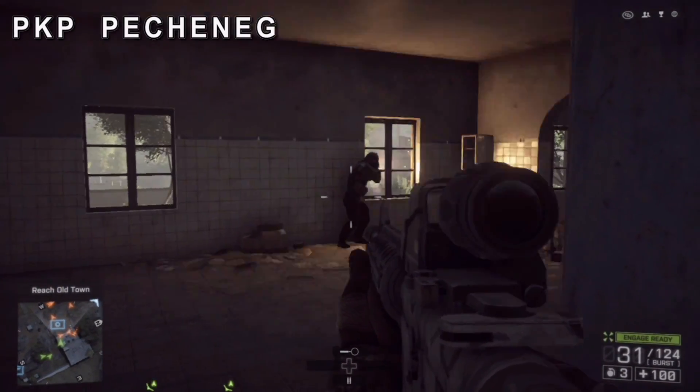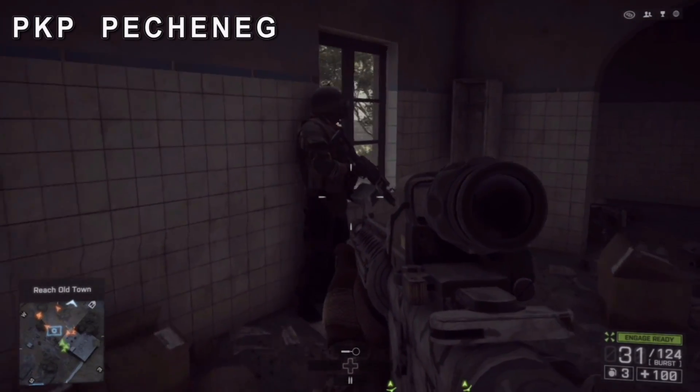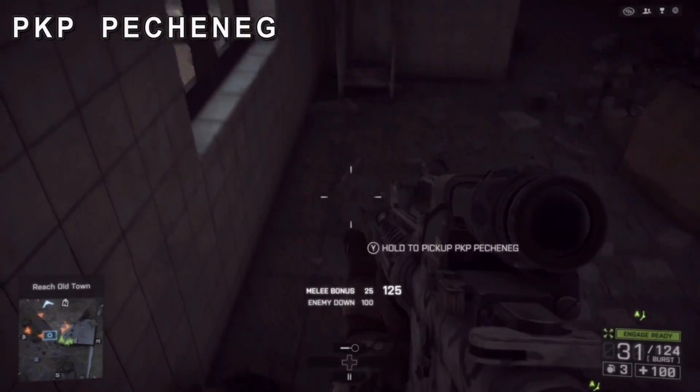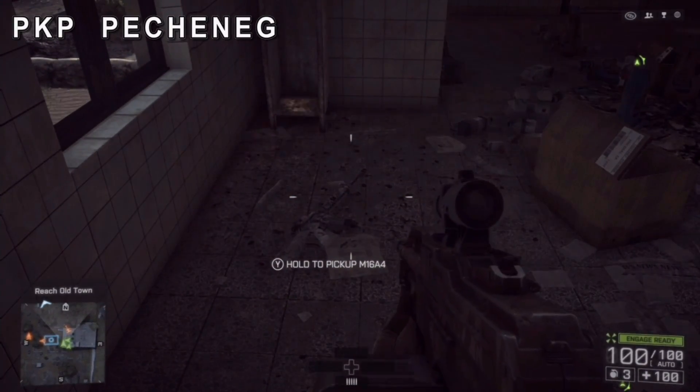For the PKP Pecheneg, you want to go to this building and go upstairs. There's a guy just sitting there who can't see you. You want to grab him, stab him somehow through his really thick armor, and pick up his gun — that is the PKP Pecheneg.